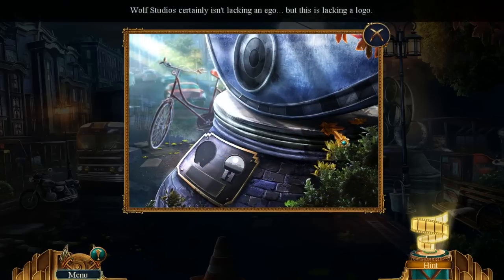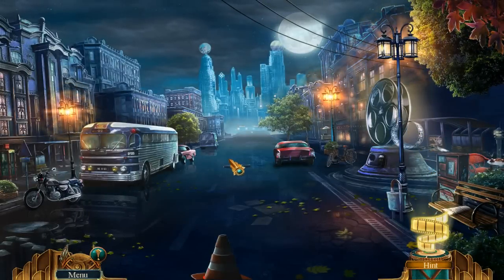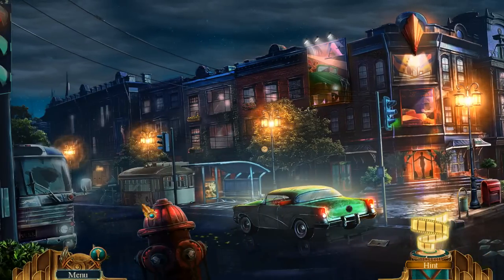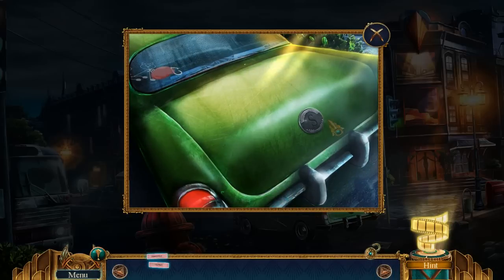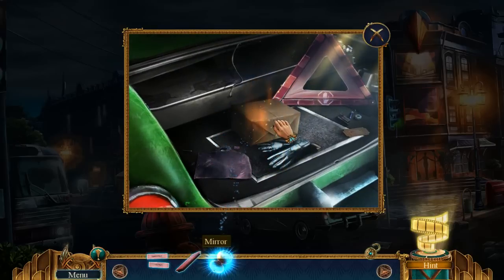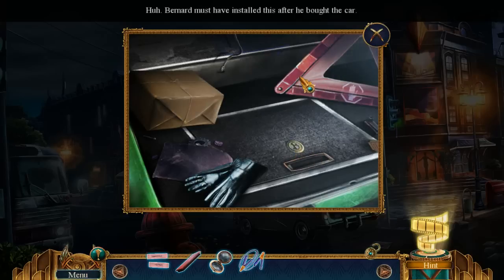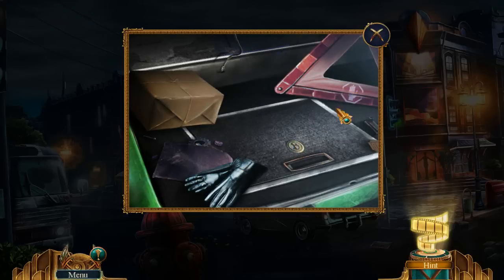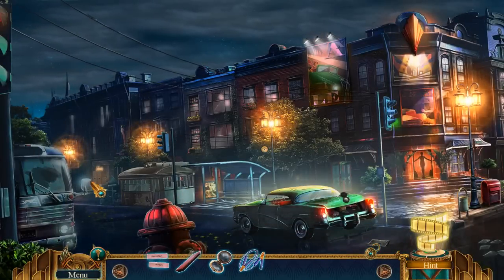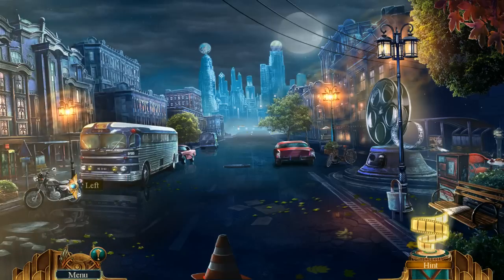Wolf Studios certainly isn't lacking an ego, but it is lacking a logo. I like the old school bus there — that's pretty cool. I think I know what's going to go back here. What's in the trunk? Got some stuff in here. Bernard must have installed this after he bought the car. Secret hatch is a secret. Jumper cables. I'm not sure what else we can do here.